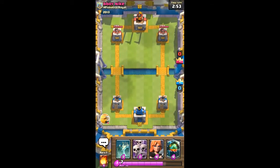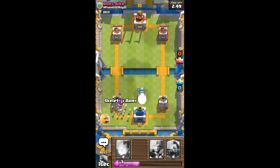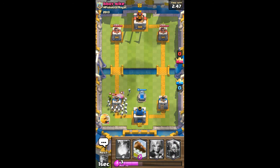We're up against a level 7. I'm going to start with a tombstone in the center. He's going to go goblin barrel so I'll use skeleton army to counter. The goblins are going to get a few hits. He's going to use zap as well to counter, but I still managed to take out all of his goblins without taking much damage on that left tower.